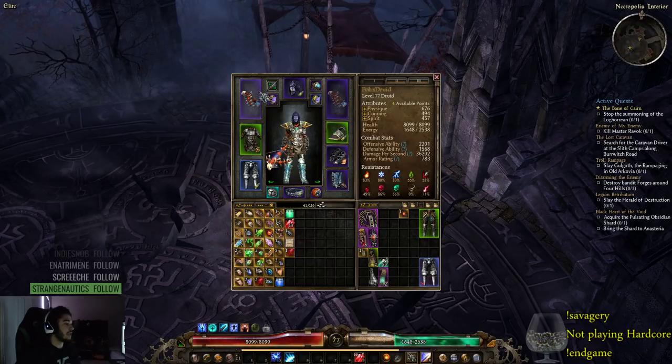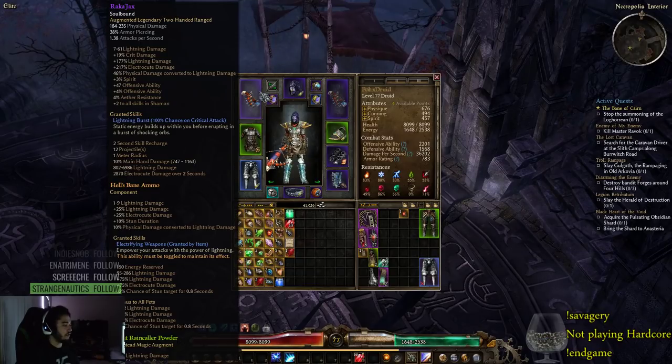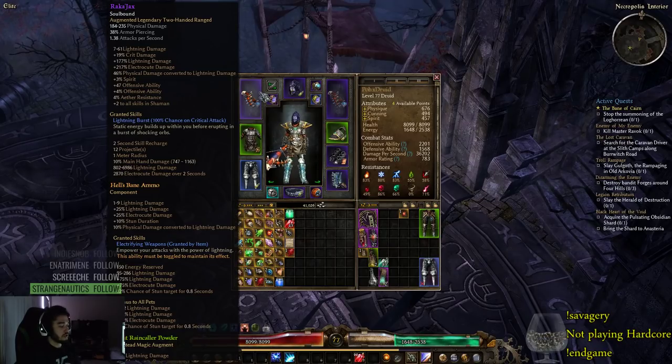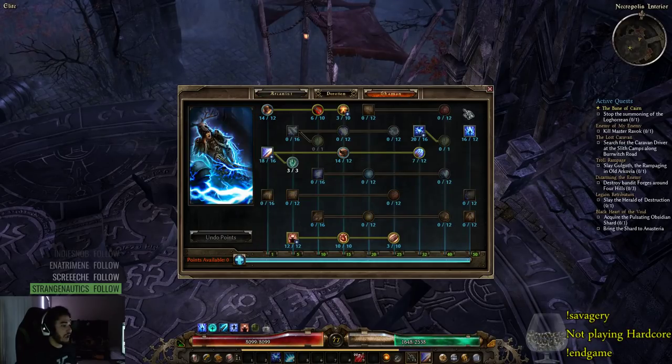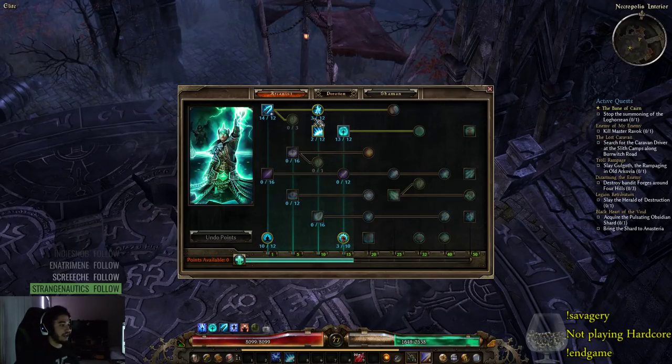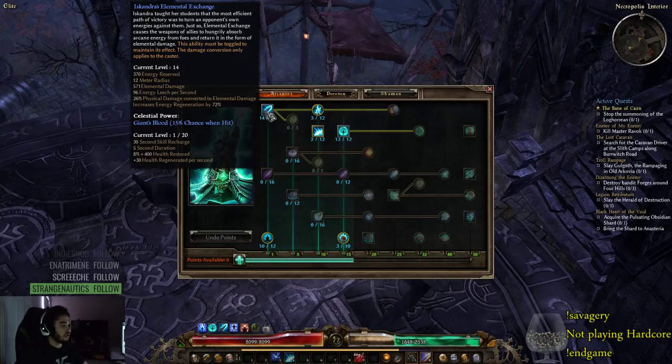So the first step: the weapon you want to use is Old Ajax, which you craft up into Rock Ajax into Mythical Rock Ajax, because the weapon rolls up to 54% physical conversion into lightning. This is step one. Let's round it to 50% conversion. 50% conversion plus Hell's Bane Ammo at the bottom is 10% physical damage converted to lightning — so that's 60% conversion to lightning. In the Shaman tree we have Stormcaller's Pact which gives us 15% physical conversion into lightning, bringing us to 75%. Then Iskandra's Elemental Exchange in the Arcanist tree gives us 25% at 12/12, which is pretty much where you get the 100% conversion.